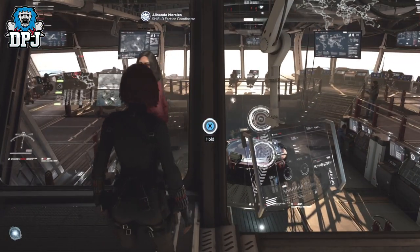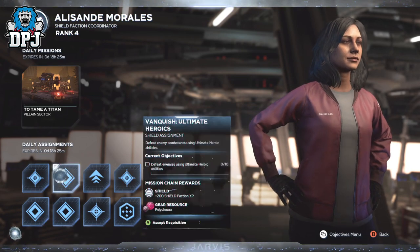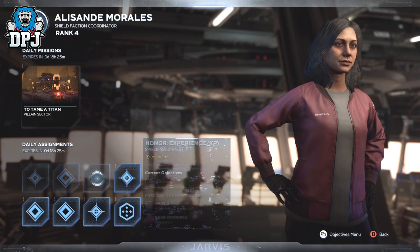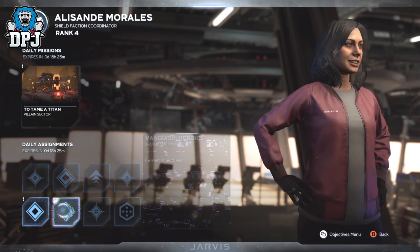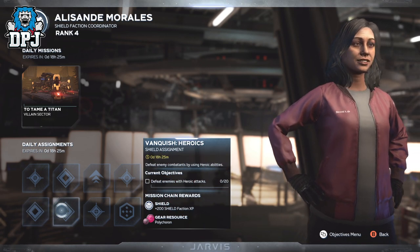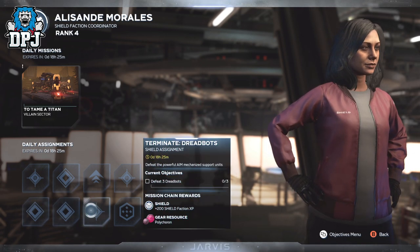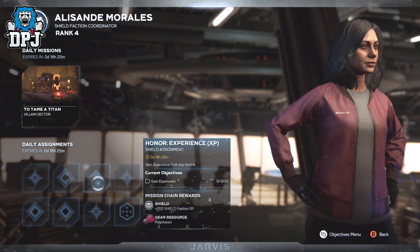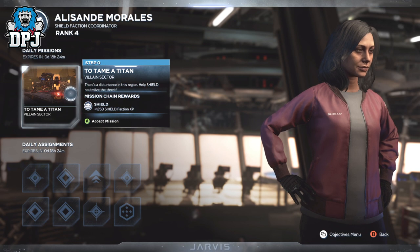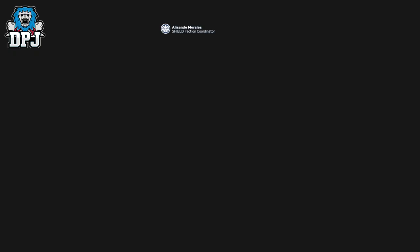So the daily bounties — I won't lie, for people who have had early access you can straight up do these literally anywhere, as you'll no doubt just get them done. But for new players, or if you want a quick way to get them done across all Avengers, this is definitely one of the quickest methods — especially with the first faction vendor you unlock, Alizande Morales, who represents the Shield faction.